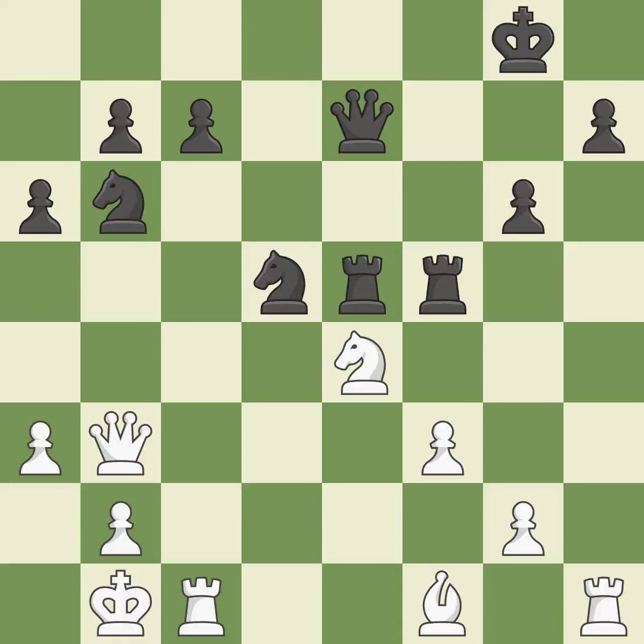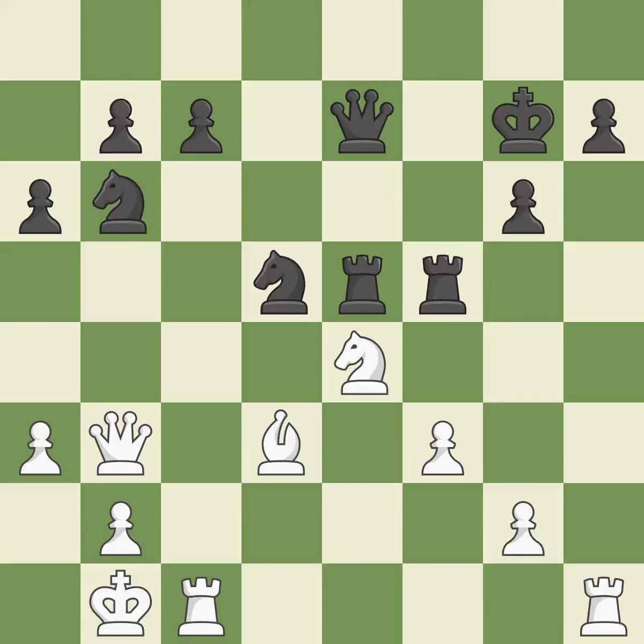That's an unfortunate error — it is a mistake. Now that the rooks can see one another, they can defend one another — it is ideal. The game was close to equal, but now white has the advantage — it is an inaccuracy. The best choice is this one — it is ideal.